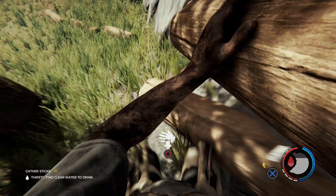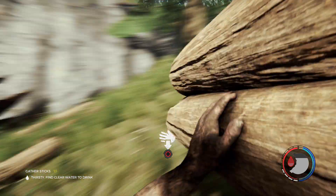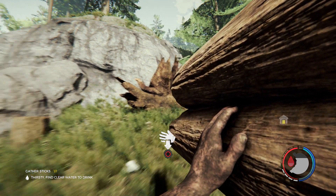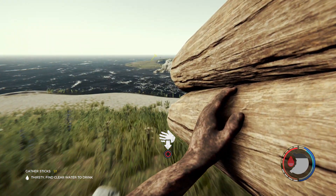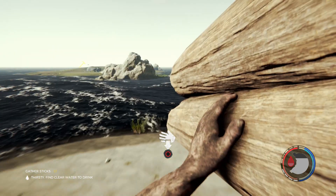I got a couple trees down. I'm still debating on putting regrowth on or not, but from what I hear, leaving stumps around actually attracts cannibal attention - they'll come and check out the stumps. So if I'm not doing regrowth I should definitely take out the stumps. I think I'm going to make that decision in the next episode or two.